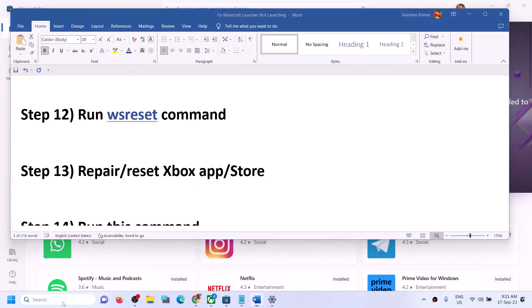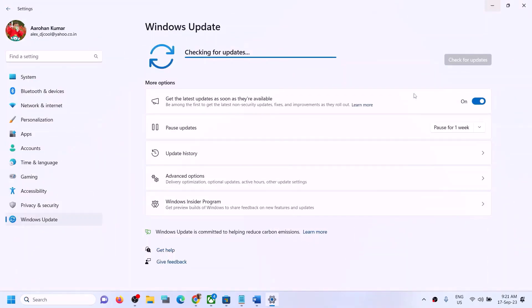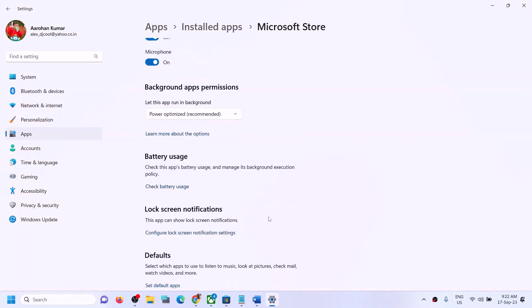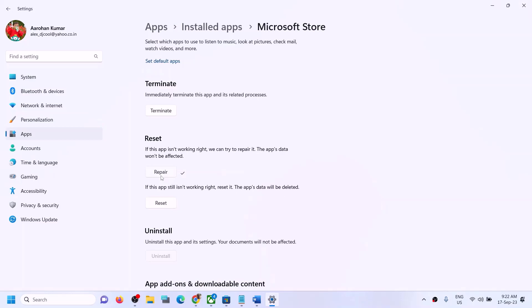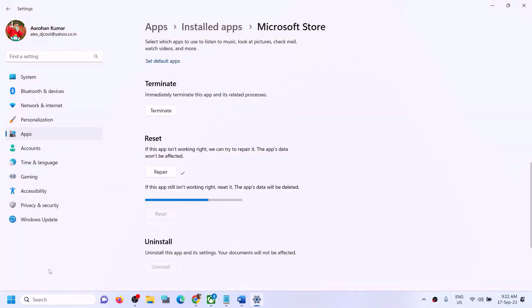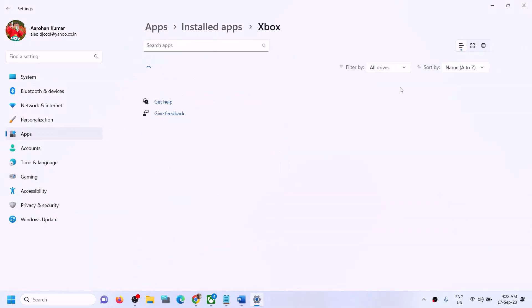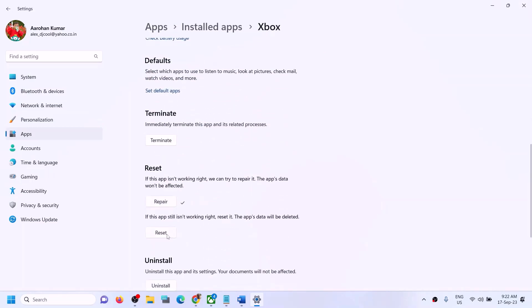The next step is to repair or reset Microsoft Store and Xbox app. Type 'Store' in Windows search, click on App Settings, scroll down, and click on Repair. After the repair, try launching Minecraft launcher. If still facing the problem, click on Reset. Do the same for Xbox app — type 'Xbox app' in Windows search, right click, click on App Settings, scroll down, click on Repair, and if that doesn't work, click on Reset.